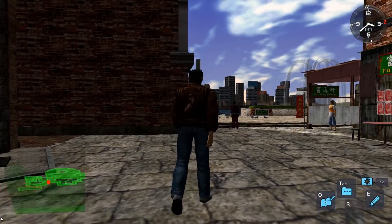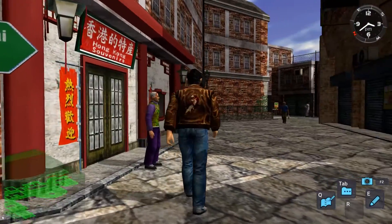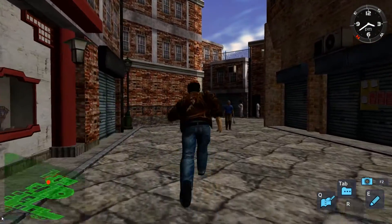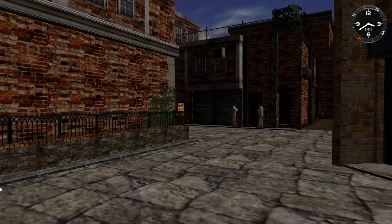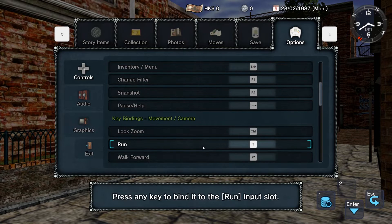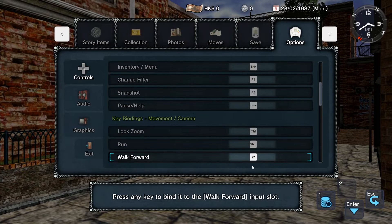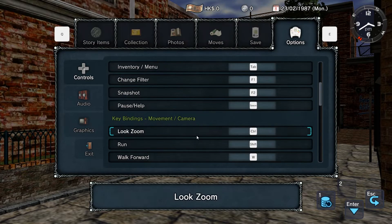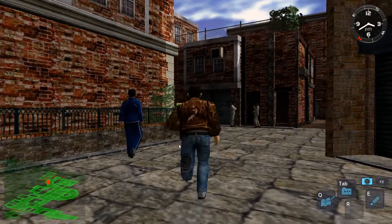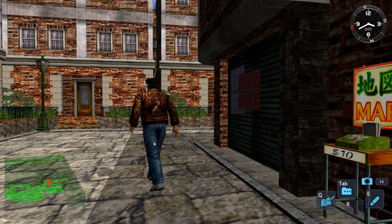You definitely notice this game was made for a controller. Let's go change the run binding back. I should be able to press Shift. There we go — now it works, which makes life a lot easier.